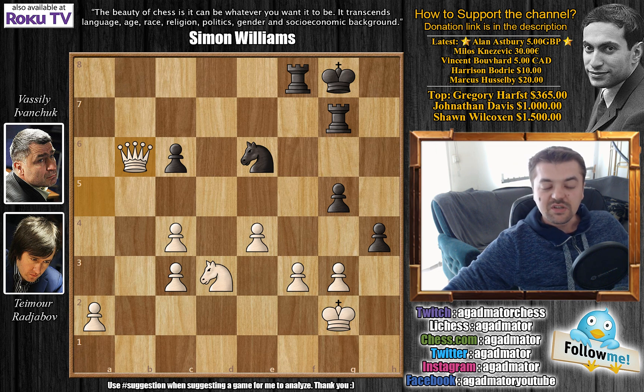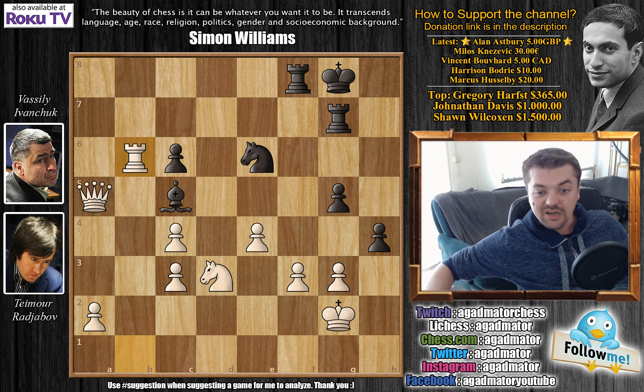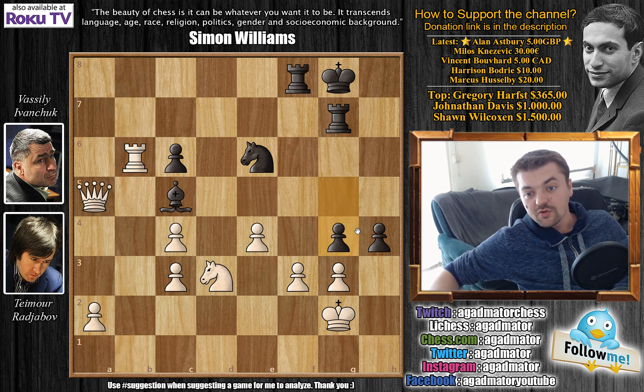This brings us to the very important line that was missed. After Rajabov played rook captures on b6, instead of bishop captures on b6, there is a brilliant move that allows Vasily to draw the game. Ivanchuk had an excuse — he was very low on time — but you have all the time in the world, so feel free to pause the video and find the drawing idea for Ivanchuk. The move that draws the game for Vasily is g4.